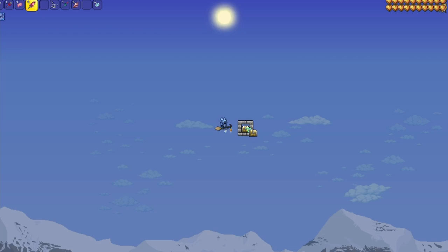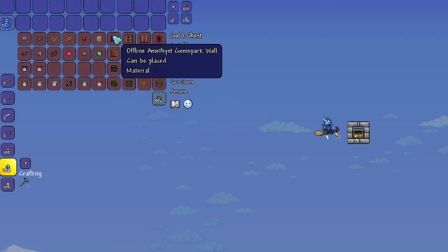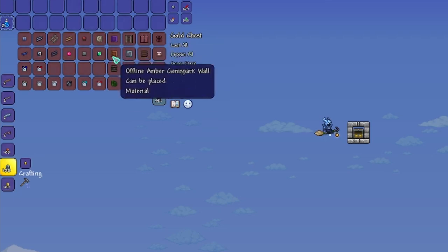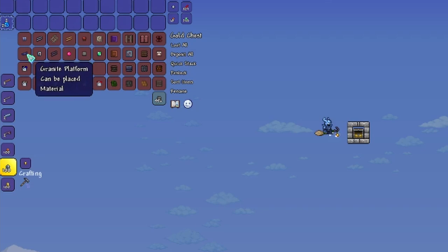That'll do it for the McDonald's build — let's move on to the second one: the barbershop. As always, I'll walk you through all the materials. The only unique things you may not typically use are copper brick wall, gem spark walls — specifically amethyst and amber for the offline-looking windows — and green candy cane for the barber pole, painted blue and red. Beyond that, just a little mine cart track, some granite platforms, and that's really it.